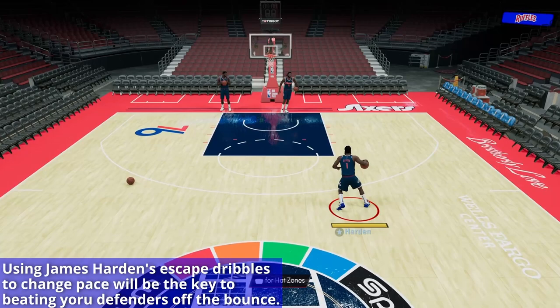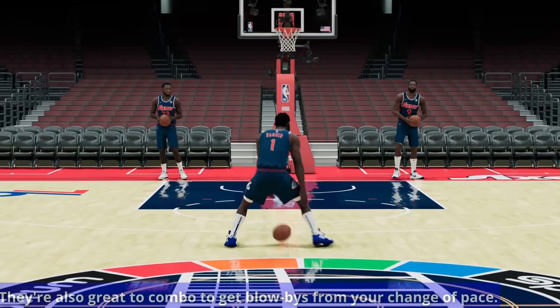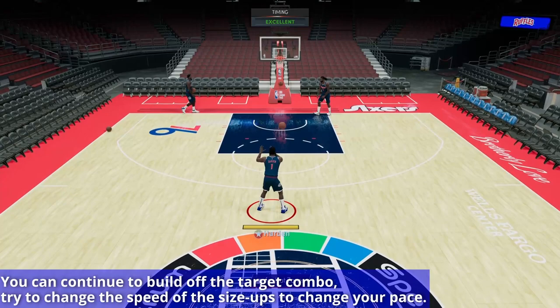James Harden has some of the best dribble sigs in the game. The tween escape dribble cross and the behind-the-back escape dribble are some of the most powerful in the game. You do this by holding R2 and tapping the right stick left or right for the tween, and down left and down right for that behind-the-back dribble. These escape dribbles are what we're going to use to finish off our first target combo, which is done by initiating a tween dribble and then launching out of it directly without turbo.